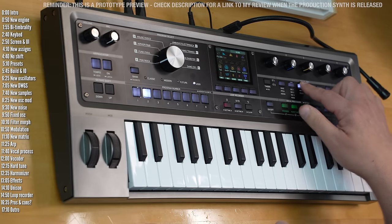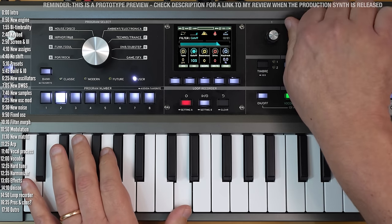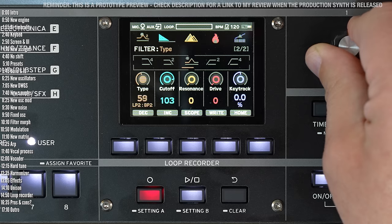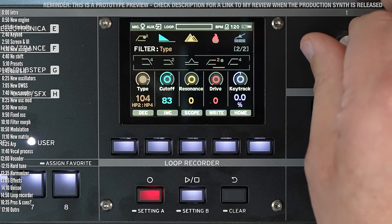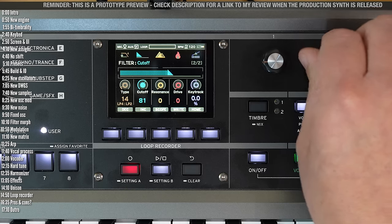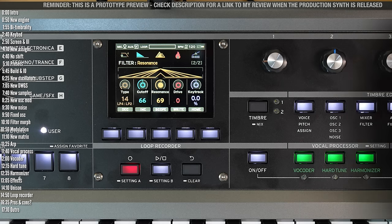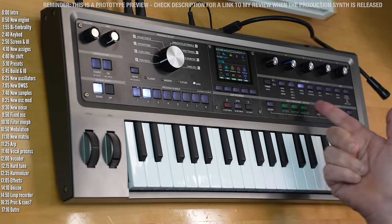Moving on from oscillators into the filter, the new feature is that you can morph between filter types: four-pole, two-pole, two-pole high-pass, four-pole high-pass. There's resonance and drive. I'll explore this more in depth in the full review, just in case they tweak or change anything here.